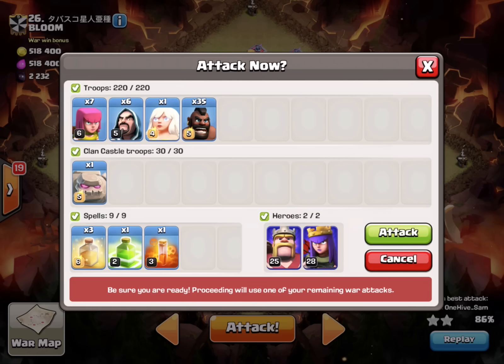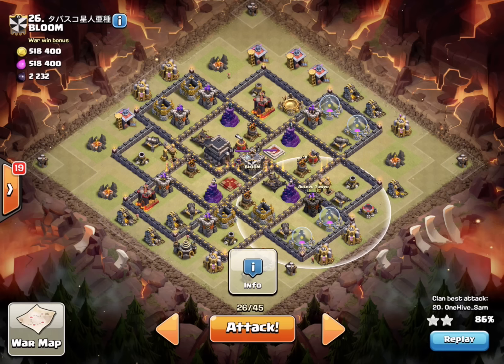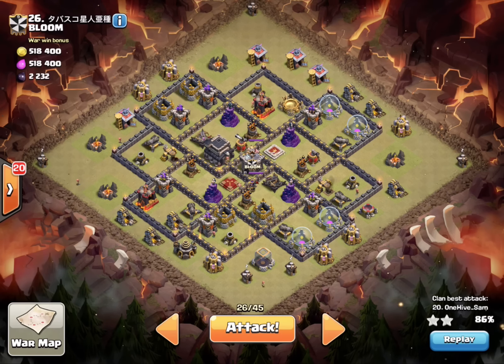35 hawks, one healer — actually I've only got the one golem, I'll send it in to create my funnel and go from there. He should be able to draw fire from basically everything right up the middle. That jump spell should pull everything right in, king goes in, nothing to worry about with the CC — we ought to be good.